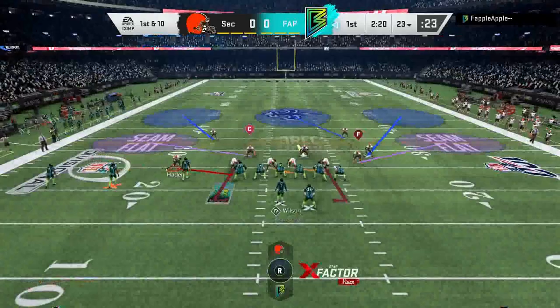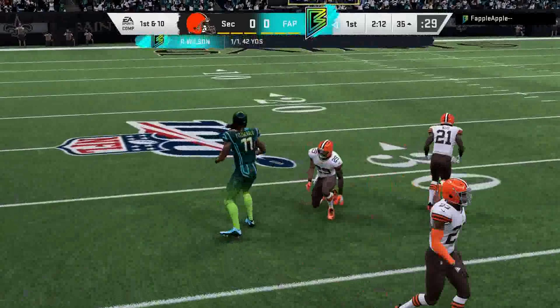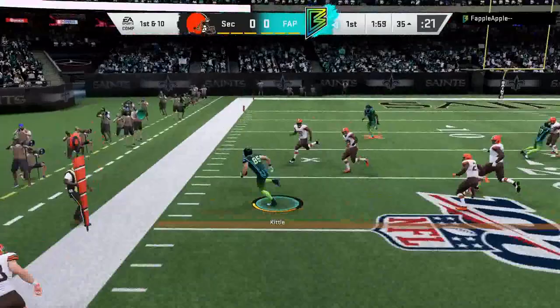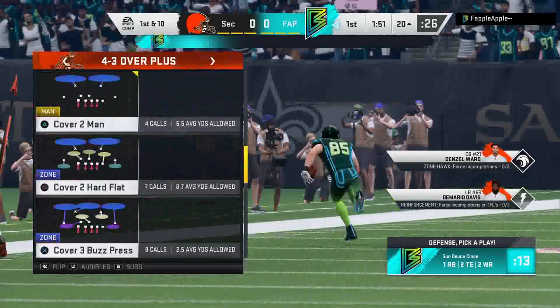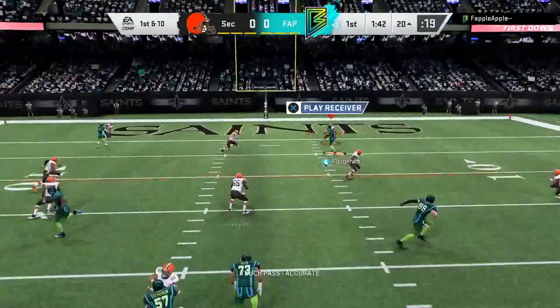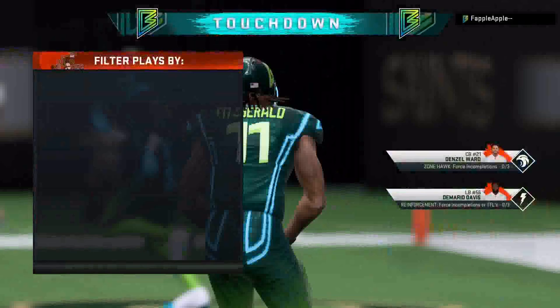Coming out in a corner blitz, trying to use over the middle with Damaris Davis. He has Larry Fitzgerald — we try to swat it but Larry Fitzgerald catches it. On the next drive, he throws it up to Larry Fitz and then to George Kittle who jukes me out. He's sending Larry Fitzgerald deep and we've got to pick that off — Larry Fitzgerald catches the one-on-one every time with the NFL 100 X-Factor, which is really annoying.